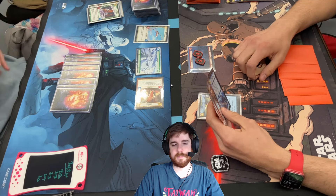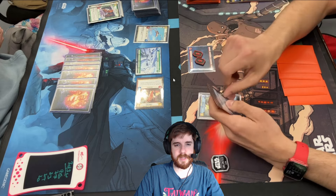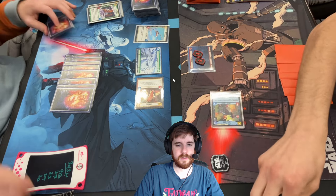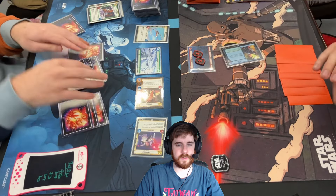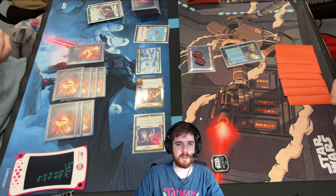My opponent has a Vigilance in hand. It's not really my favorite — paying six for its effect is whatever. So he attacks into my Han knowing that he needs to kill it. And then I just get to instantly punish him by playing a 7-drop Han from my hand and killing his Iden.